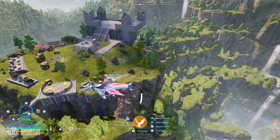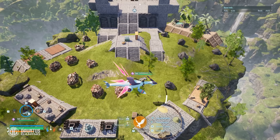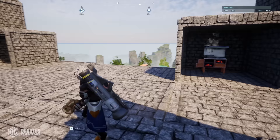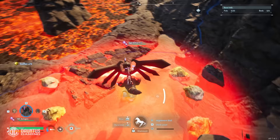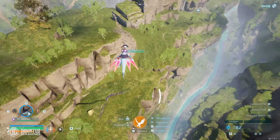In today's video I'm going to be showing you the ultimate — and I mean Pocket Pair should probably delete this location from the game because it's so good — ultimate main base location in the entire game. Except for sulfur, but your boy Astagon has that one covered. More detail on that later in the video.